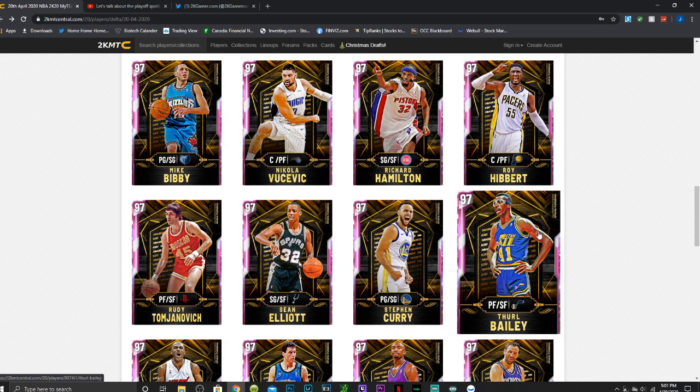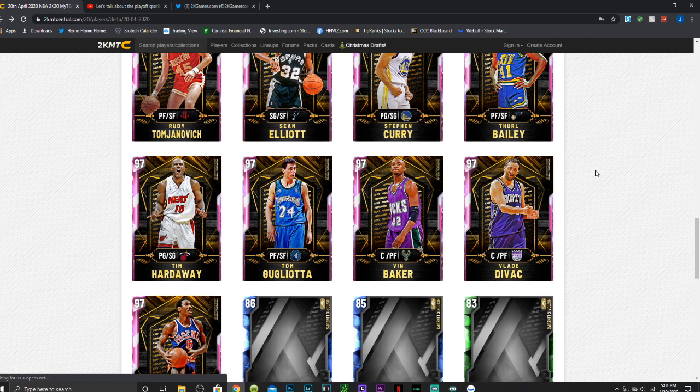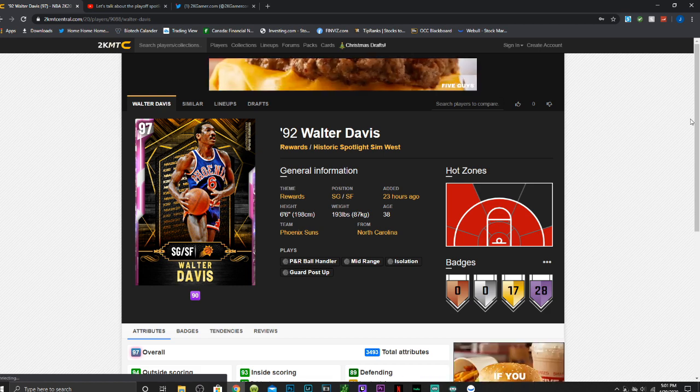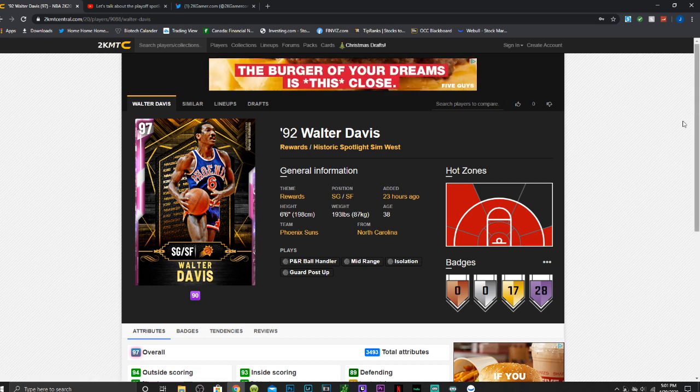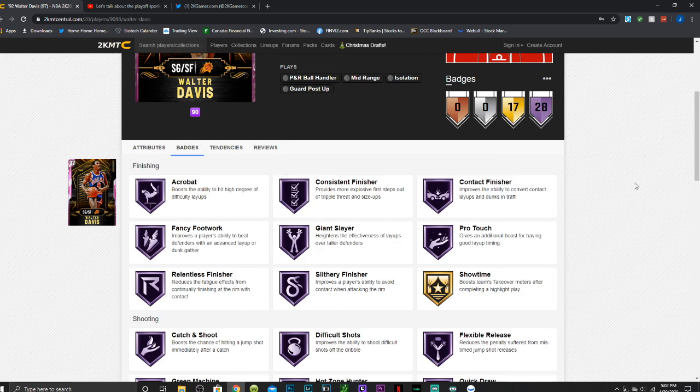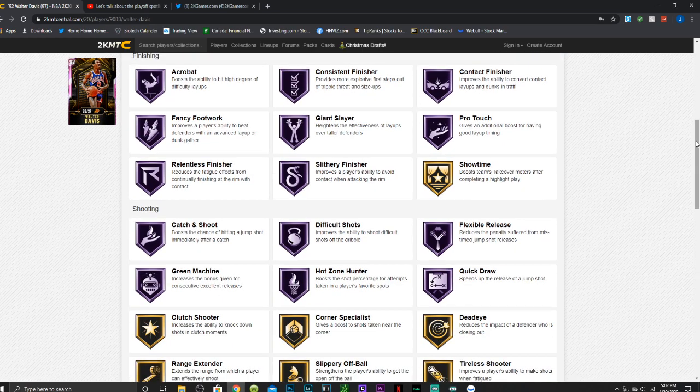Next on the list is Walter Davis. This Walter Davis has an Amethyst that you get from the collector level challenges and he was a beast. He has the Tim Mac base, which is the best in the game. He has an 89 three-point shot, 97 shot mid, 95 free throw, 94 speed, 92 speed with ball, 94 acceleration, and 86 ball handle with great playmaking. He has a 97 driving layup, 95 driving dunk, a nice 84 post fadeaway, 93 perimeter defense, 93 lateral quickness, 90 steal, and 85 shot contest.